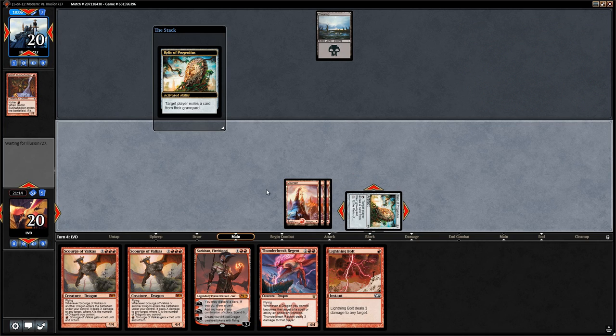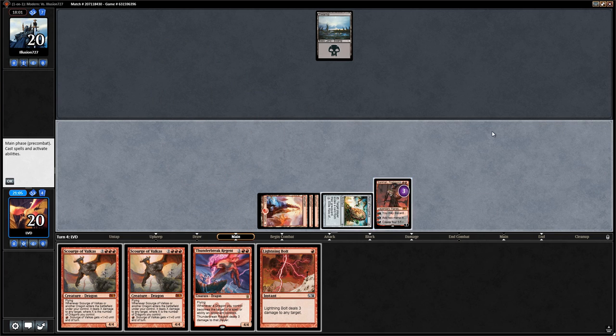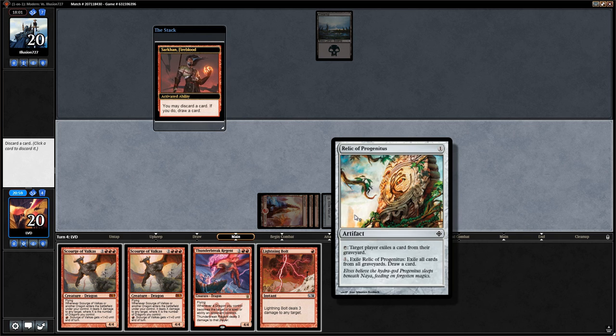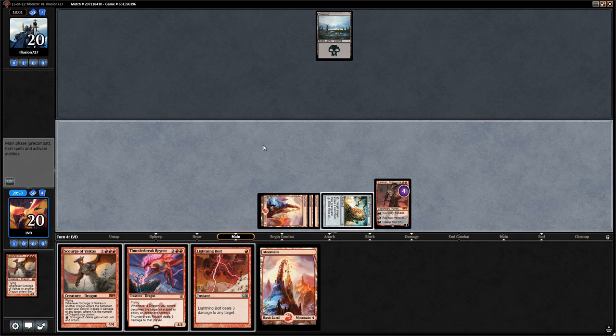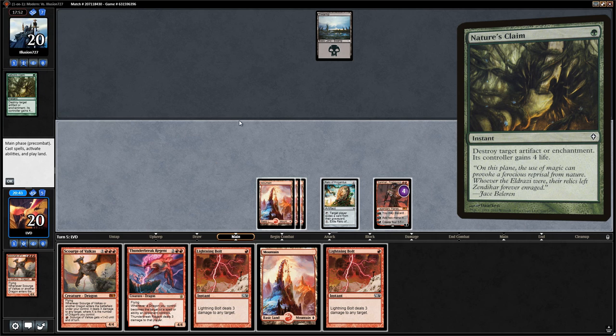Opponent kept the one-lander. We say go. Opponent still not doing anything, discarding to hand size — we didn't get a chance to use Relic at end of turn, but a land is good. We activate Relic, then play Sarkhan. We could discard Thunderbreak Regent since we can go double Scourge, but by keeping Regent we can keep up Relic. We discard Scourge instead, keeping the bolt in case we need to answer Vengevine.